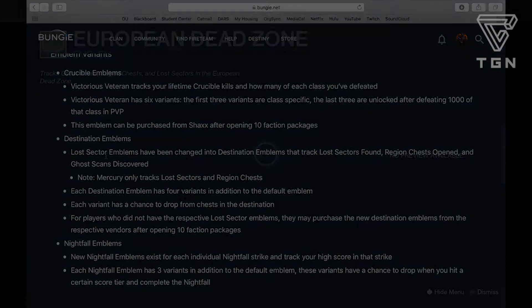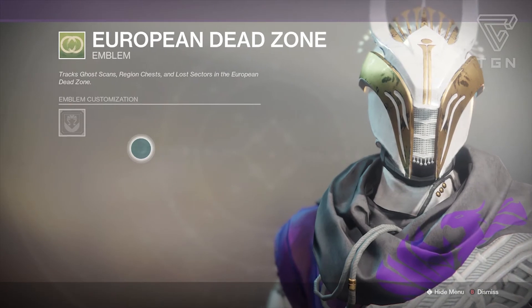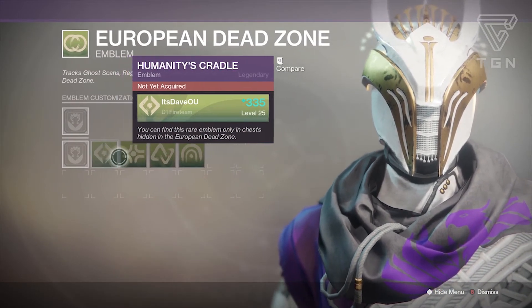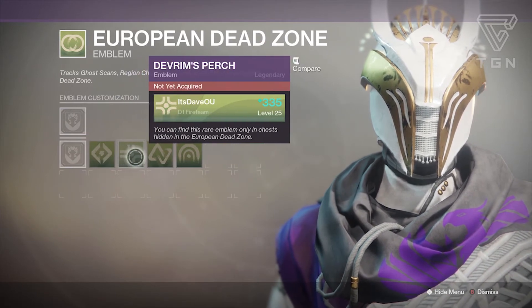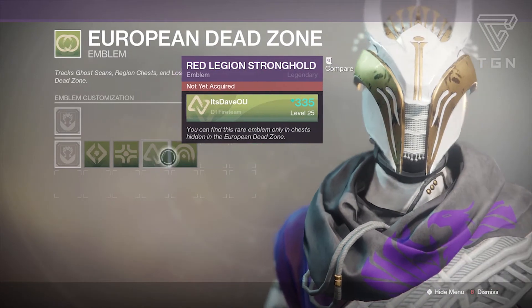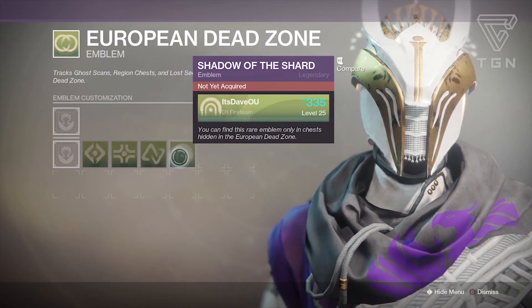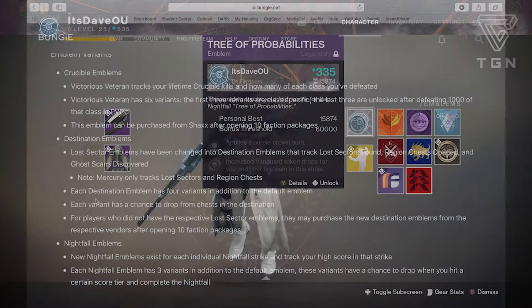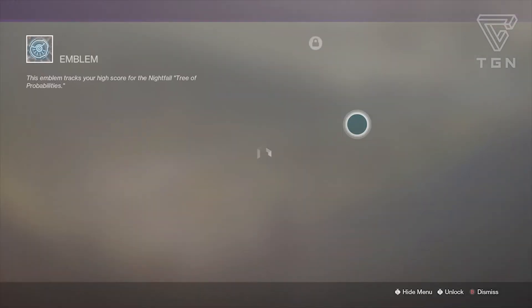Destination Emblems. Lost Sector Emblems have been changed into Destination Emblems that track Lost Sectors found, Region Chests opened, and Ghost Scans discovered. Note that Mercury only tracks Lost Sectors and Region Chests. Each Destination Emblem has four variants in addition to the Default Emblem, each with a chance to drop from chests in that Destination. Players who didn't have the respective Lost Sector Emblems may purchase the new Destination Emblems from their respective vendors after opening 10 faction packages.